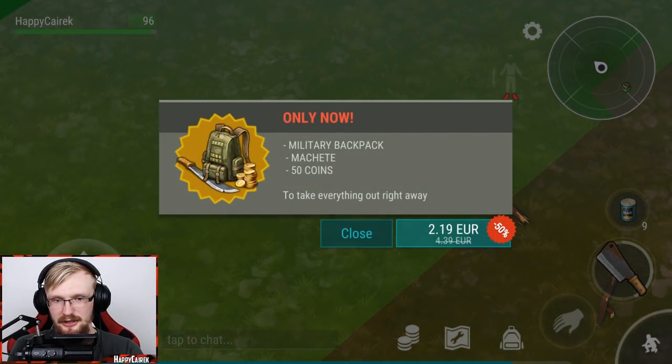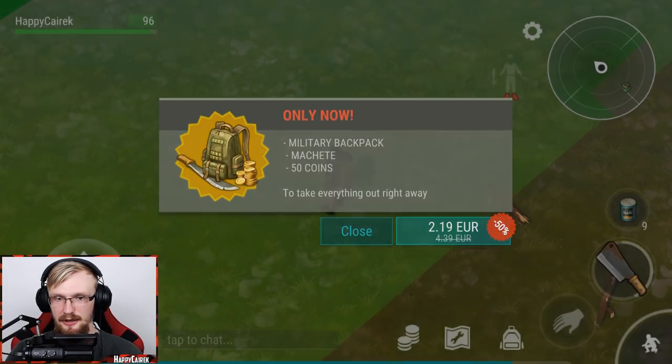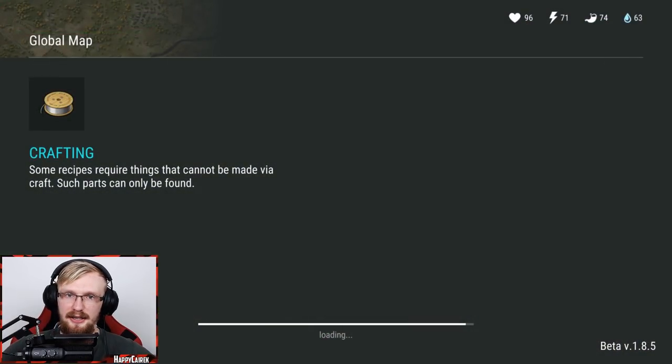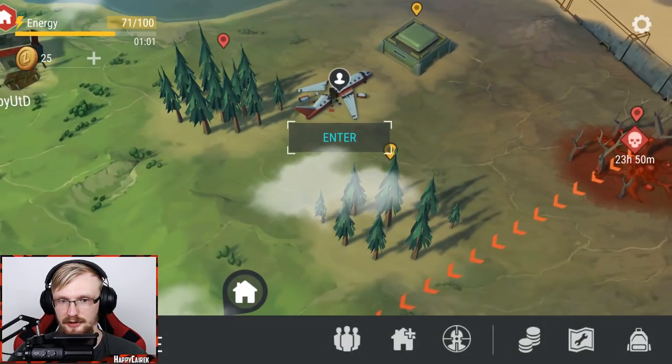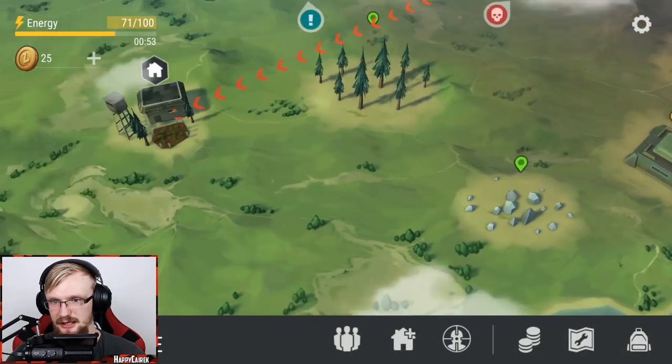Let's get out of here. There's a military backpack, machete, and 50 coins deal available. You can get the military backpack right now in the game - it's seriously good. If you have this deal for 219, I seriously think you should get it. I'm not gonna be buying this because I'm doing a free-to-play account. But you're gonna speed up your progress a lot - the military backpack is really hard to get in the beginning. Even in a week we might not be able to get it.